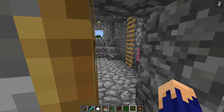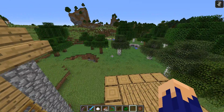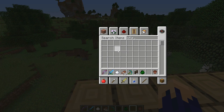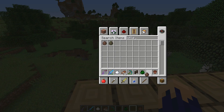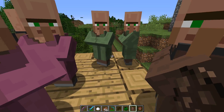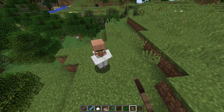There's a Fletcher and a librarian, but no cartographer here. The nitwit — I don't think he trades anything. He doesn't trade anything, which I find hilarious.